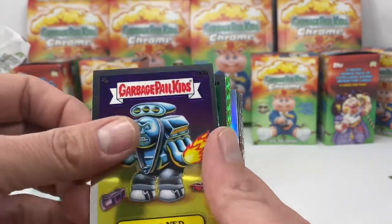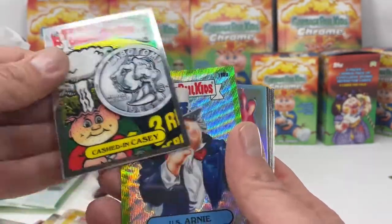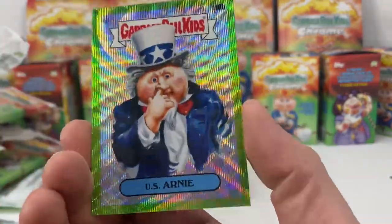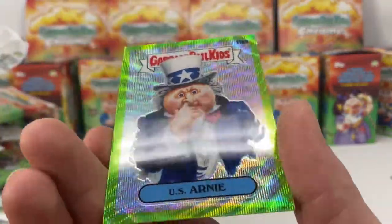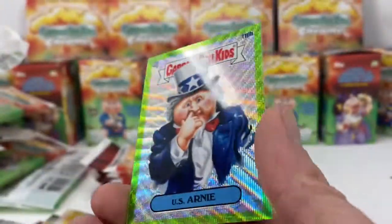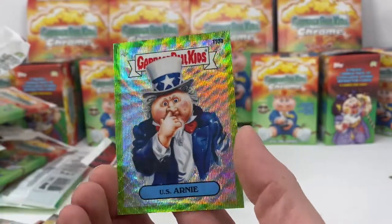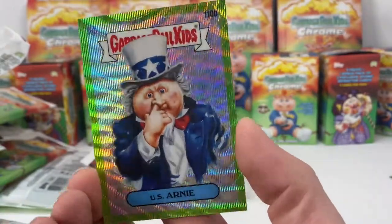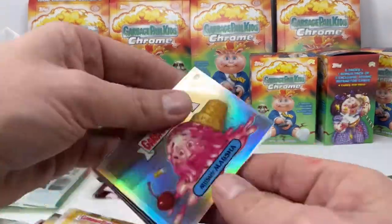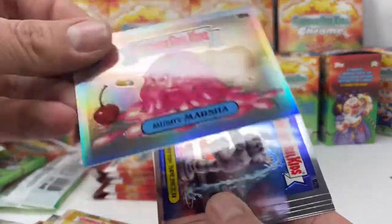Silent Sandy, Ned Head, Motor Ned, Cash-In Casey — oh there's a winner, that's a wave refractor. Pretty cool. That guy's going to be 211 out of 299 — pretty neat card. I always liked US Arnie too, so that's cool. Finally kind of getting a little pizzazz. Mushy Marsha refractor, Spittin Spencer.